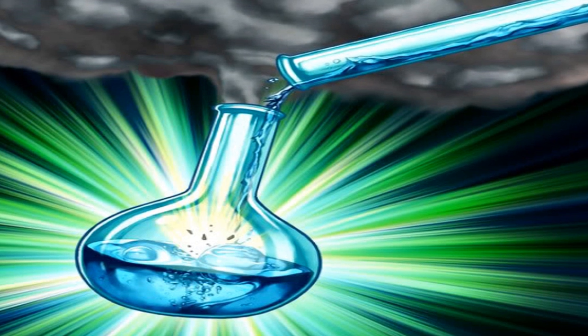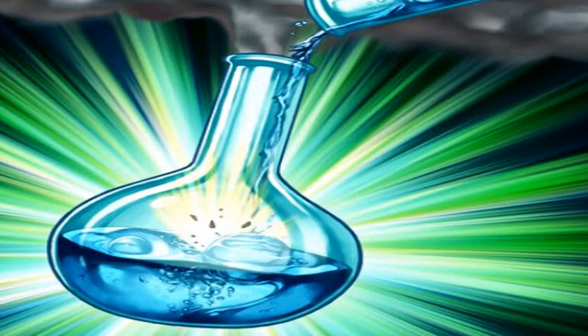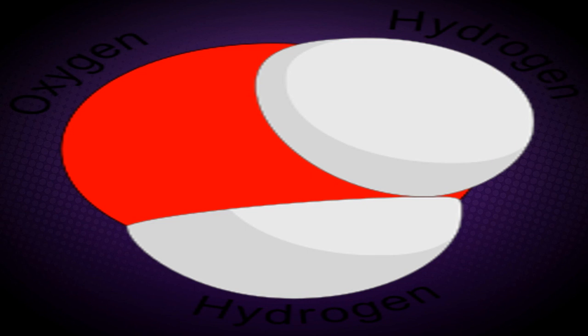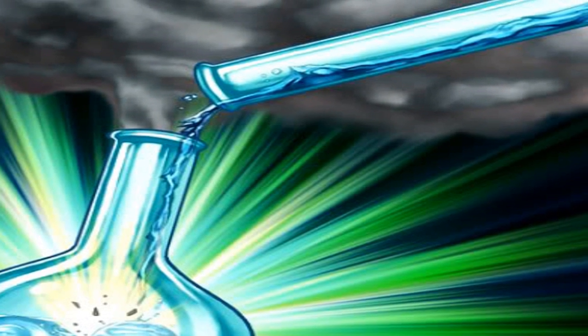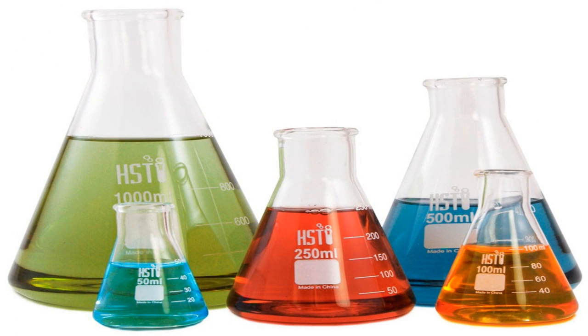Bonding H2O. Its effect is: tribute 2 Hydrogeddons and 1 Oxygeddon to special summon 1 Water Dragon from your hand, deck, or graveyard. This card is a reference to water, as one molecule of water consists of 2 hydrogen atoms and 1 oxygen atom. Interestingly, the reactants in the card's artwork are shown as liquids, but hydrogen and oxygen are gases at room temperature. A test tube and an Erlenmeyer flask, also known as a conical flask, are shown in the picture — both used in laboratories where the H2O bonding would occur.